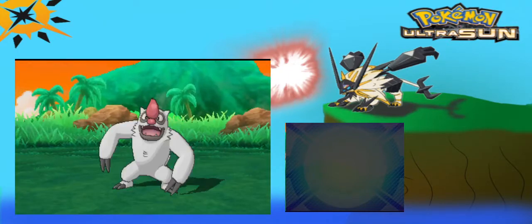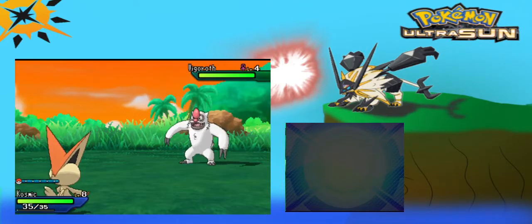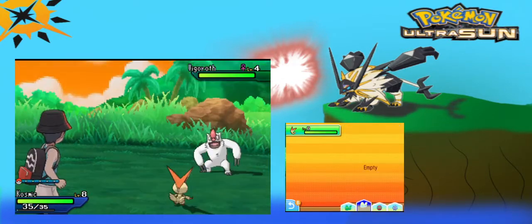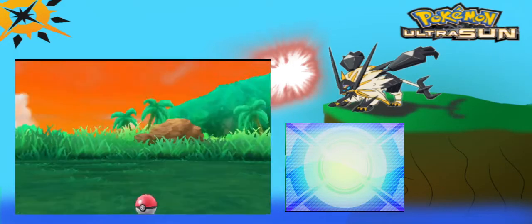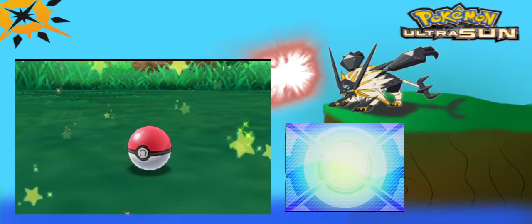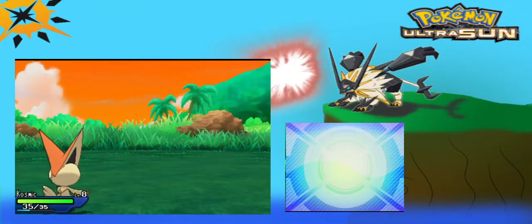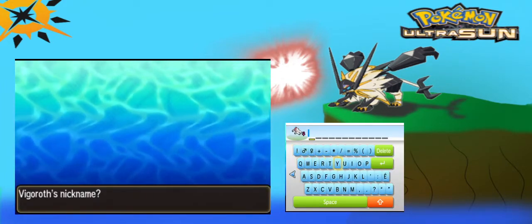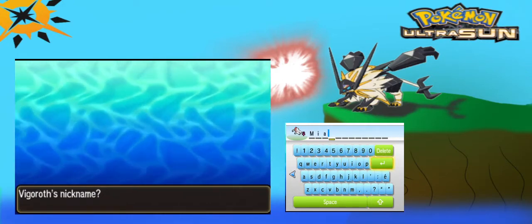First encounter is... Oh my god! This is guaranteed 100% catch rate. We got a Vigoroth! We are naming this Vigoroth Mia. Slaking is so good. Mia, congratulations on getting a Pokemon named after you. Mia the Vigoroth - that is power!